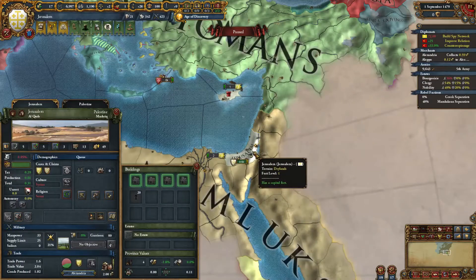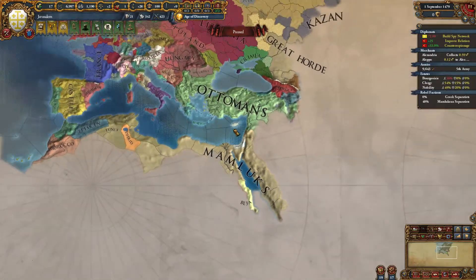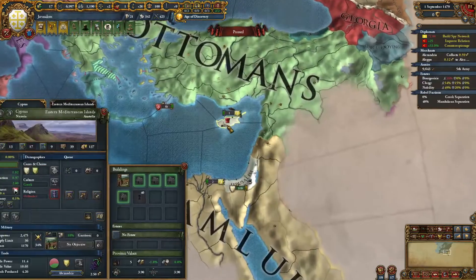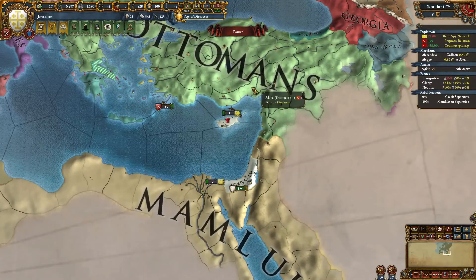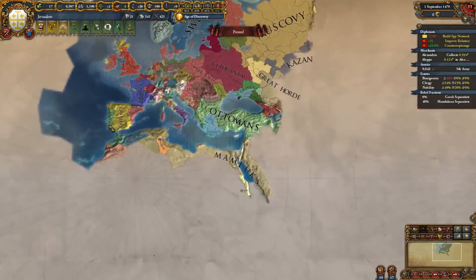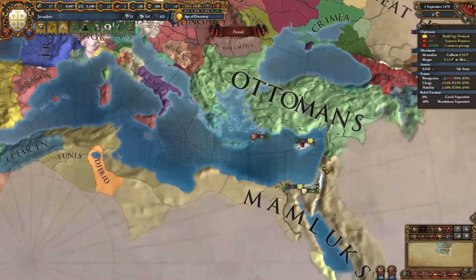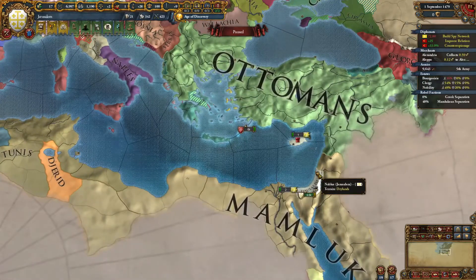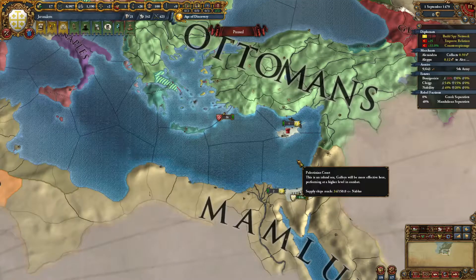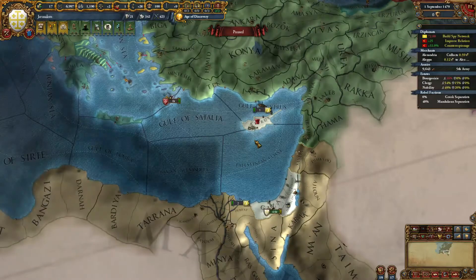Of course I'm essentially dead so don't do this if you want to actually try and survive as them. But that in a nutshell is how to form the Kingdom of Jerusalem from Cyprus really quickly. Thank you guys all for watching — check out my other videos. I did one on how to get the navigator achievement as Portugal and there are a couple other EU4 videos, so check them out. I'll probably continue doing more achievement videos in the future. Bye.